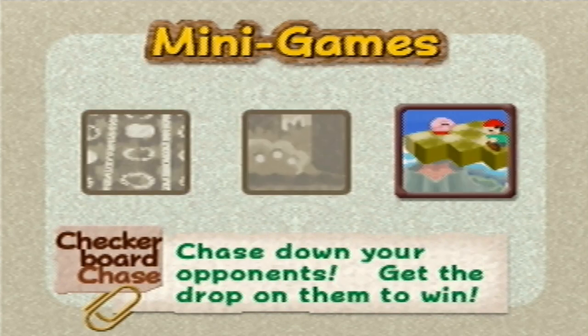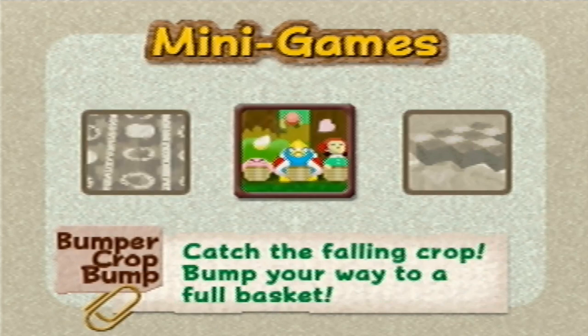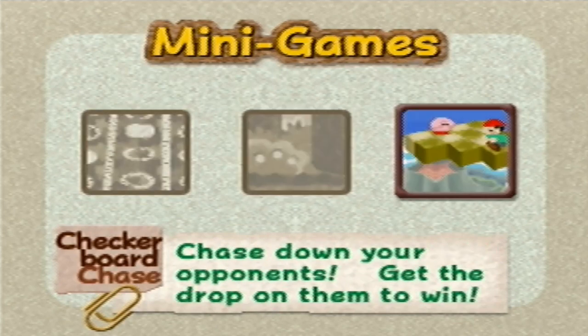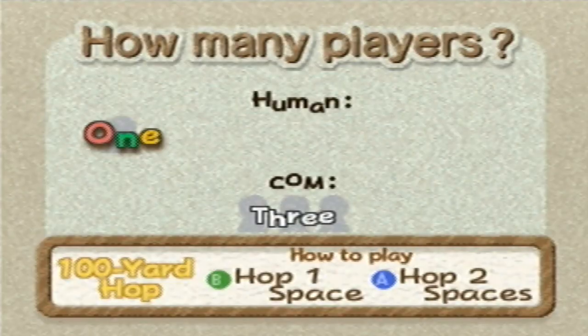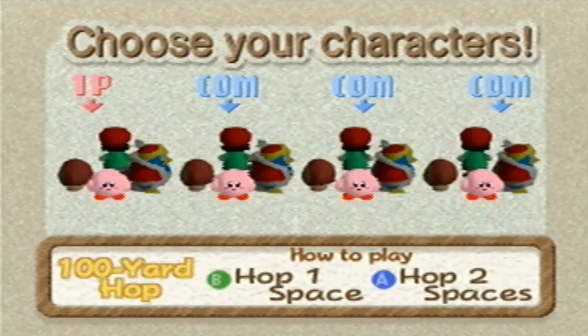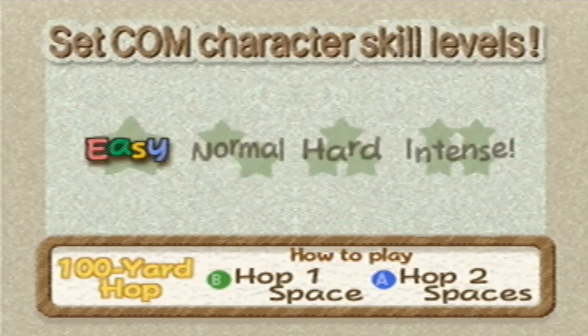So there are three different options: we have 100 Yard Hop, Bumper Crop Bump, and Checkerboard Chase. They're all super fun. We're gonna start with the 100 Yard Hop - I almost said Checkerboard Hop, just making up names at this point. I'm gonna be Waddle Dee because he's my favorite.